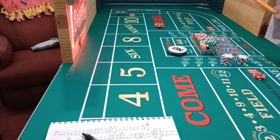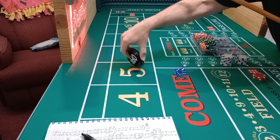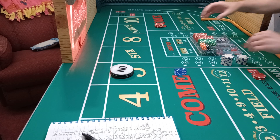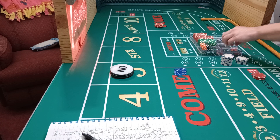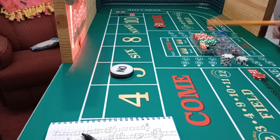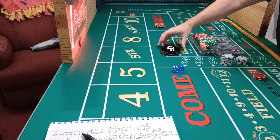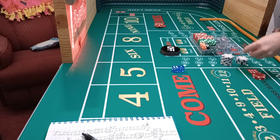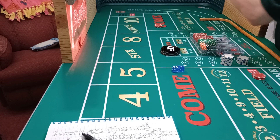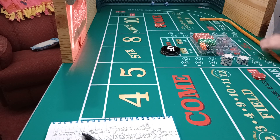Let's try this again. Let's see if we can get a point. And there's a five. Mark the five up. You got to be patient in this strategy. Now we just turned it off again — rolling the big reds. So that's a $15 win and we're going to start over.